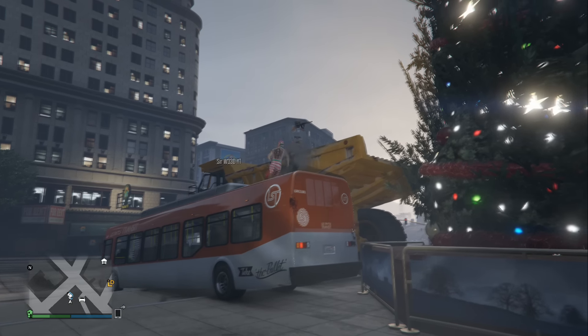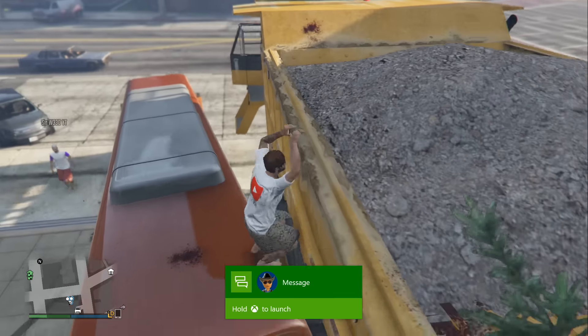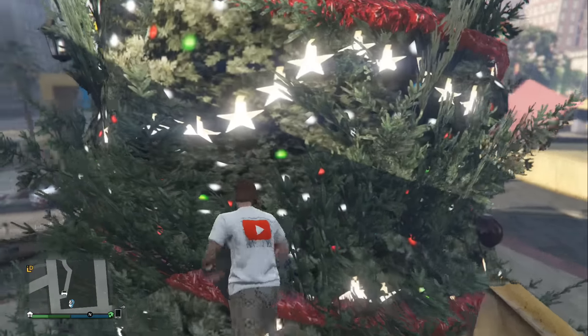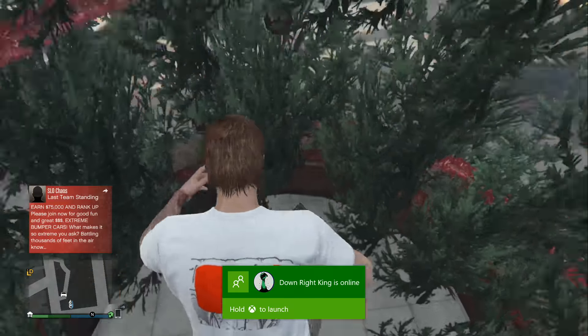After you guys get these two vehicles, the glitch is now set up. All you guys need to do is get on top of the dump truck and jump into the Christmas tree. You'll actually fall through the Christmas tree, and when you touch the bottom you'll launch in the air as a player launch glitch. And that's about it guys, as simple as that — you now have a brand new player launch glitch in the Christmas tree.